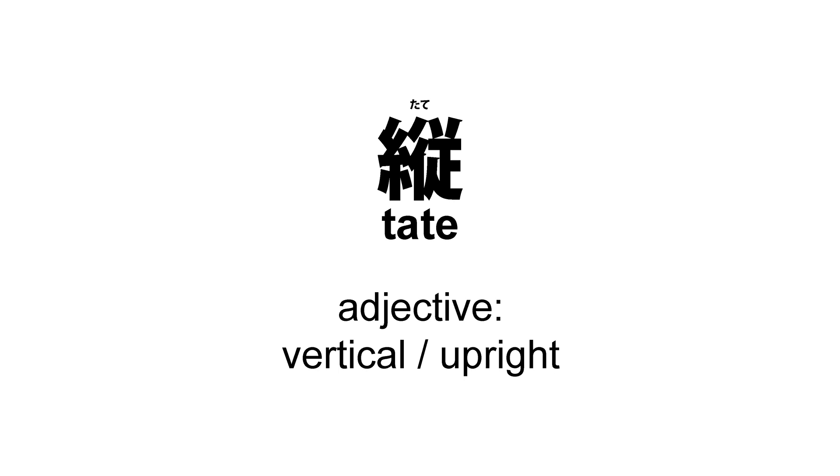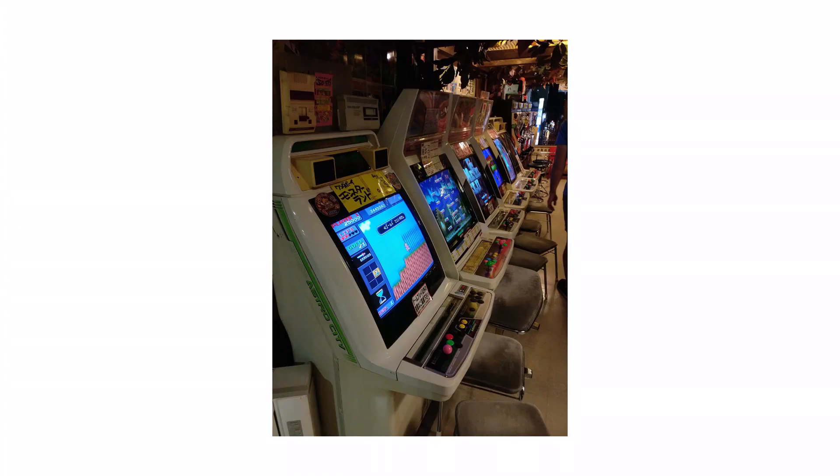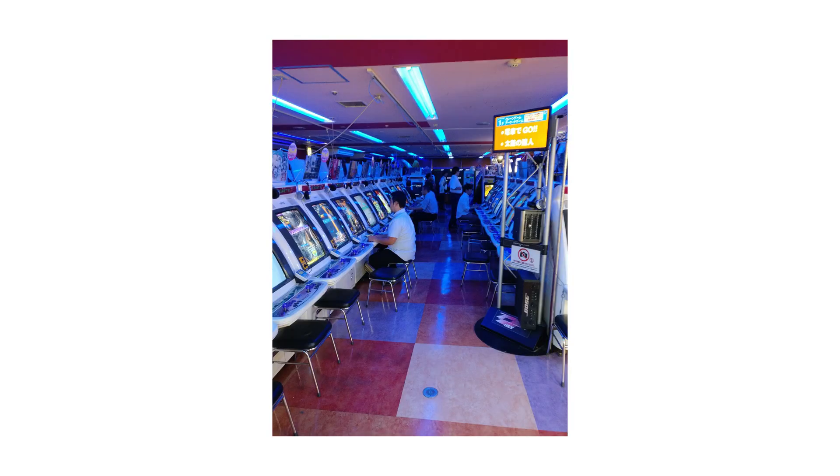You may also notice that I've turned my monitor sideways. This is known as Tate mode, which is the Japanese word for vertical. The reason essentially being that monitors aren't perfectly square, so if you have a game which needs more vertical than horizontal space the easiest way to do it is to just turn the monitor around. Most Japanese candy cabs actually have a mechanism built in that makes it very easy for the arcade operator to do this.